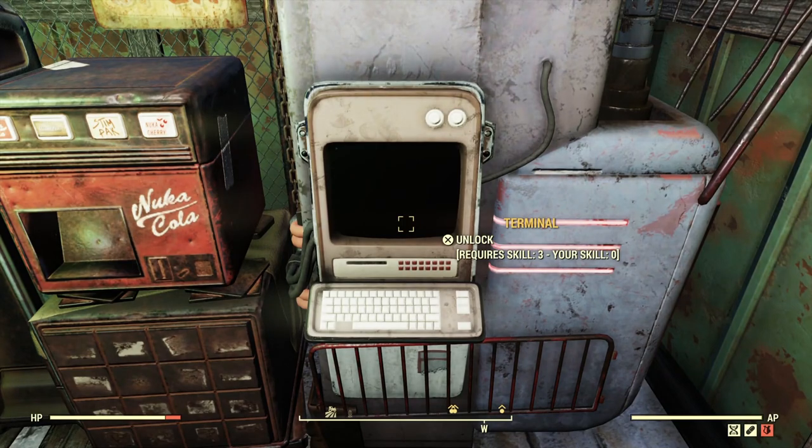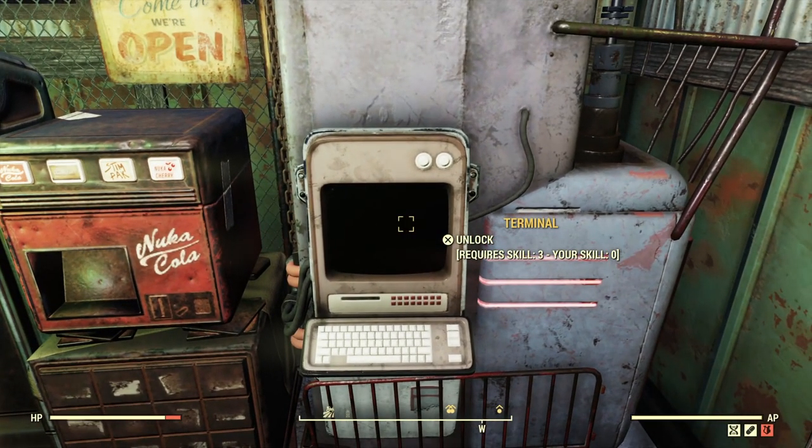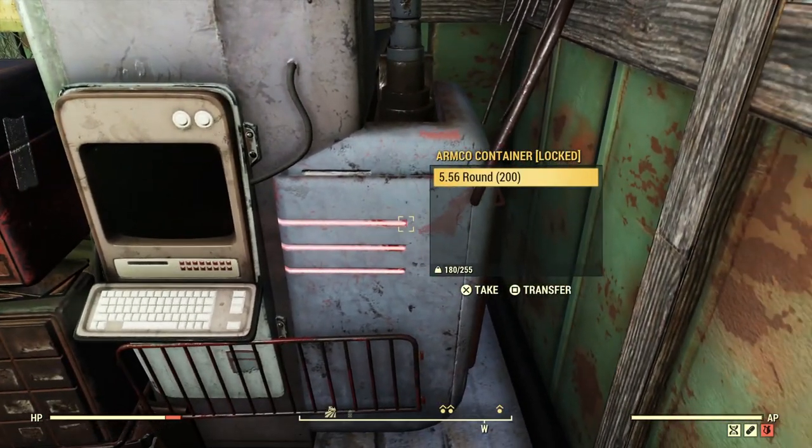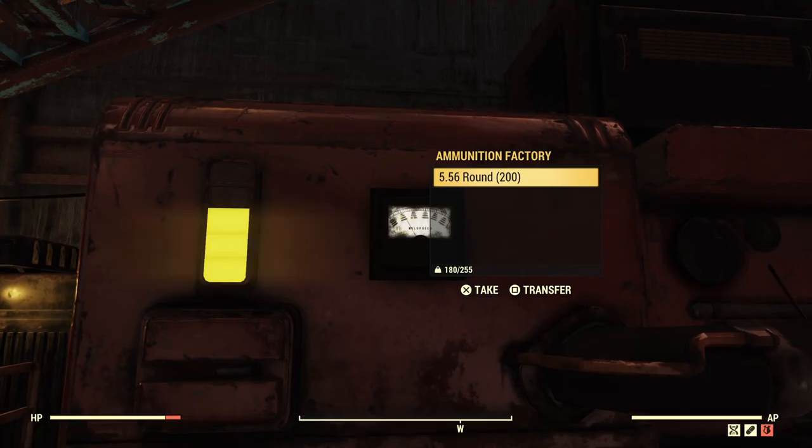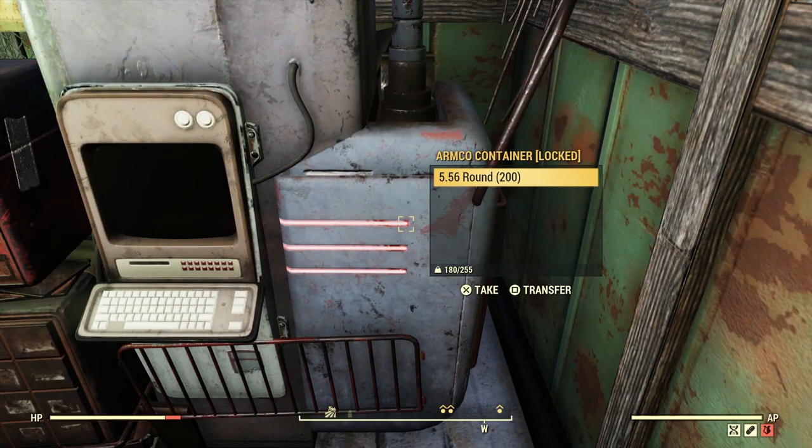You can lock the terminal screen just like you can at the workshop. There's a collection container — the output tray — over here. Just like the machine at the Converted Munitions Factory, the maximum this will hold at any given time is 200, so they both cap at 200 before you need to come around and collect.